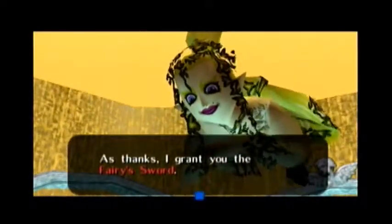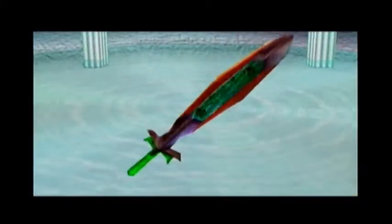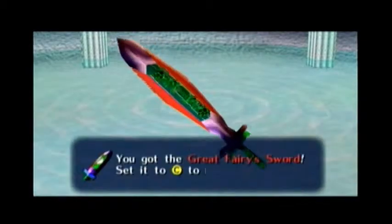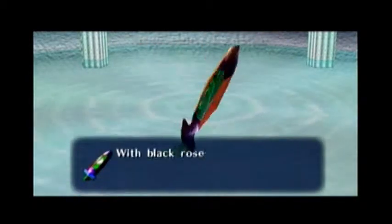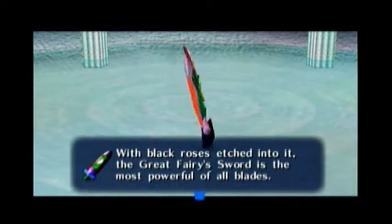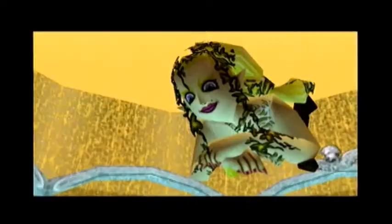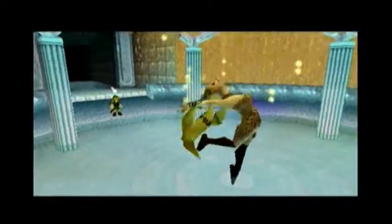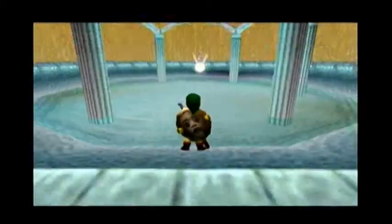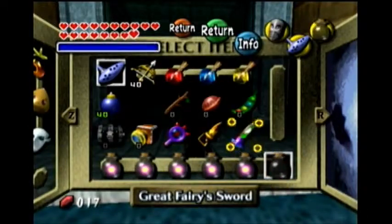As thanks, I grant you the Fairy Sword. You got the Great Fairy Sword — set it to C to use it. With black roses etched into it, the Great Fairy Sword is the most powerful of all blades. So yeah, we have a new item now: the Great Fairy Sword.